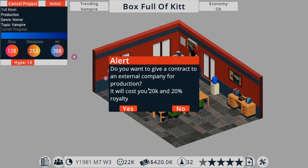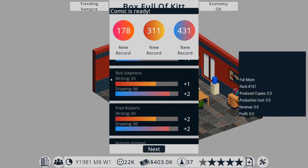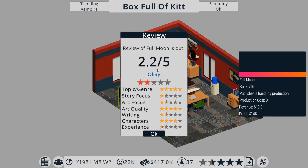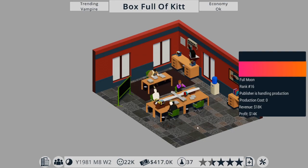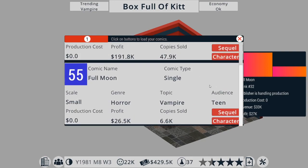We might as well use this - drama there, shuma there, action a bit more, then finish it off with more drama. This should be okay for the female teens we're aiming at. We're going to give it to an external company for production. We got new records all around - 431 on art, which is impressive. It ranked in at 16 and 27,000 profit - not great at all.